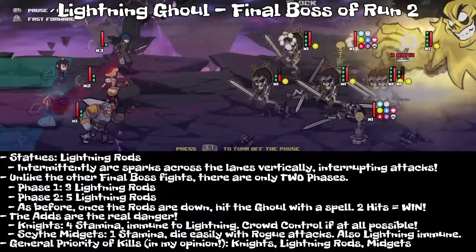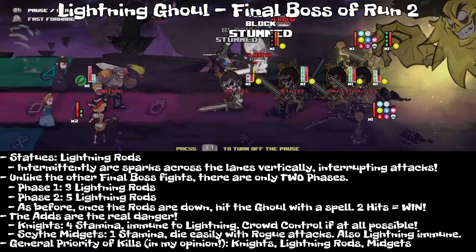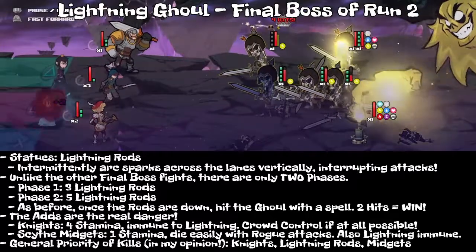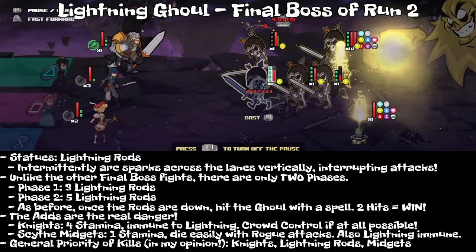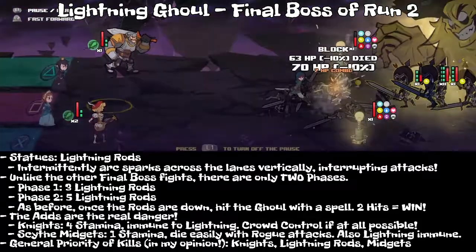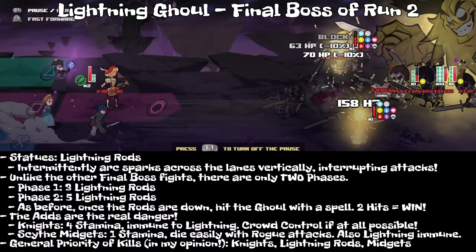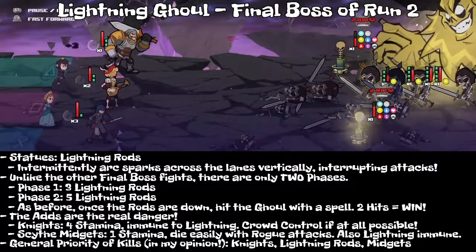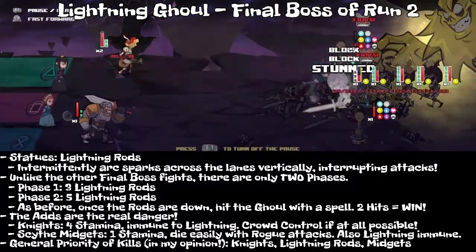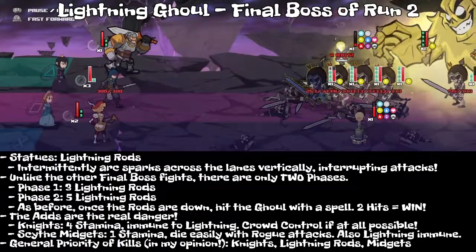It's definitely a step up from the Water Ghoul, because all the adds aside from the midgets just have so much stamina, and you have to play very smart. You have to use your warrior and your rogue to cause a stamina stun, or you have to use the rogue's double strike on the bard to do a stun. You want to get the stamina down away from the four number — if you can get them down to three, you don't have to use double strike as much and it'll be a lot easier to stun them.